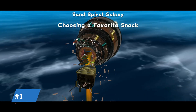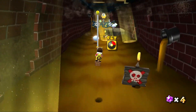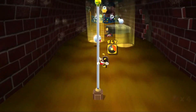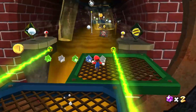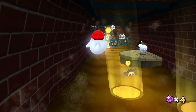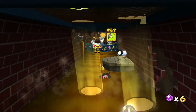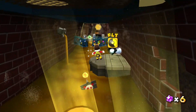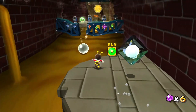Number 10: Choosing a Favorite Snack. Located in Sans Spiral Galaxy, this star is really unique in that there's two different ways you can complete it. Upon beginning, you're presented with two different powerups, and it's up to you which one you use. You have to use one or the other in order to get through a short labyrinth, and each comes with their pros and cons. On one hand, you have the Bee Mushroom. It's great for getting vertical distance, but you have to use it sparingly since it can run out of flight power pretty fast.